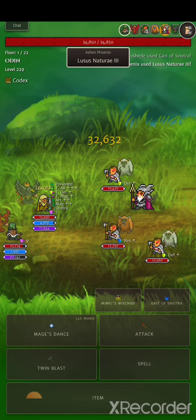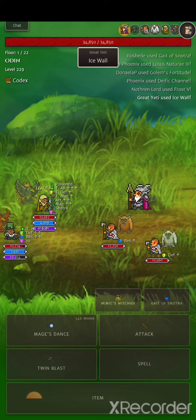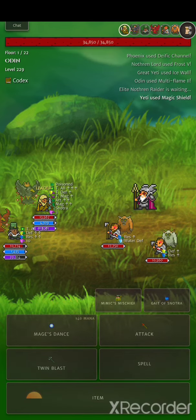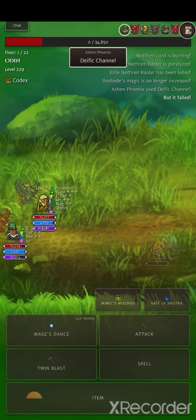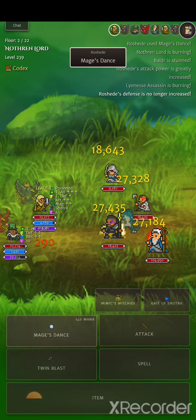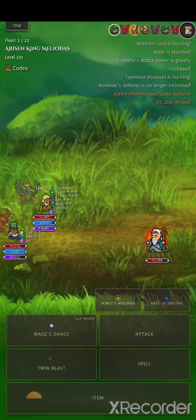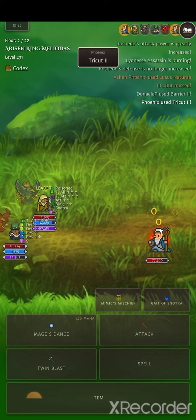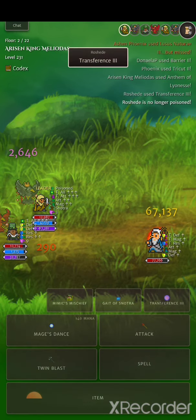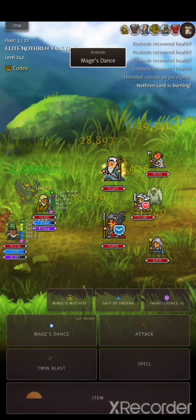I'd put on snotra here. I could use a berserk mushroom but I don't like wasting them, and I hardly ever die. This isn't the best way to buff up, but it's just my way of going as fast as possible — and going as fast as possible is the recommended method I'd suggest.